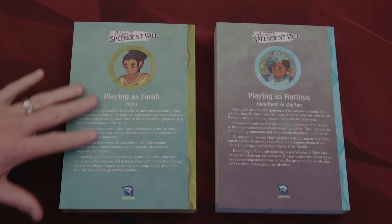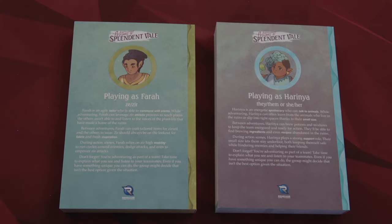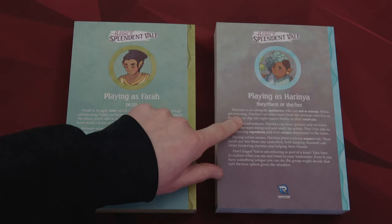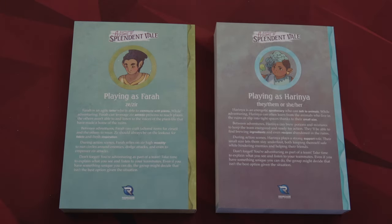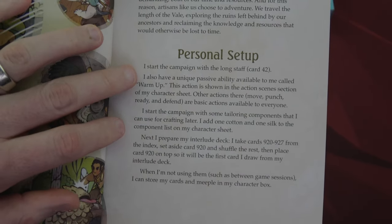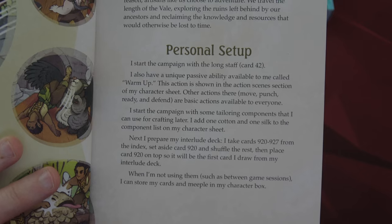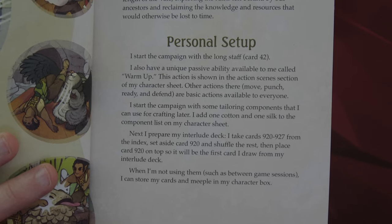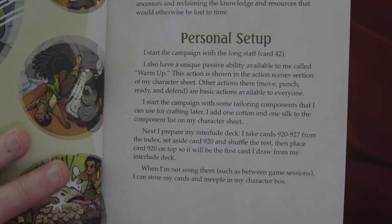On the back side of each player's book you'll find a little bit about your character, and you can read all four to decide which ones you want to play. Farrah is a tailor and Ramani is an apothecary. In the front of the book they have a personal setup — for example, Farrah starts with a long staff card and has a unique passive ability called Warm-Up. That action is shown on the action scene section of her character sheet.